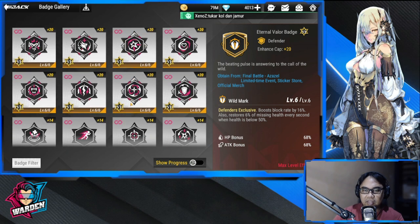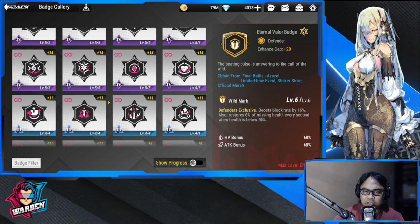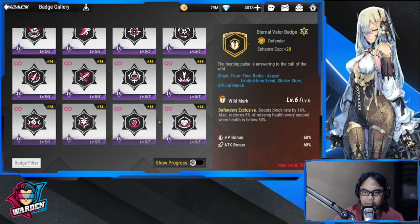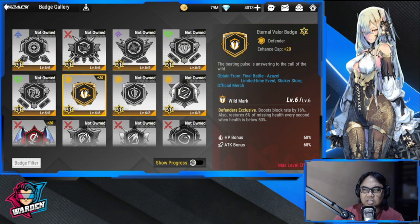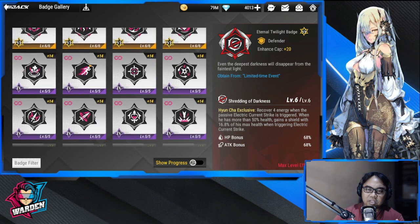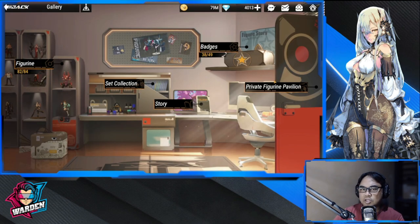Another badge option recovers energy when the passive electric current strike is triggered — good for generating her energy. All of these defender-based badges are viable, so you can mix and match. I'd recommend focusing on the three exclusive defender badges: Eternal Valor Badge, Eternal Bursting Badge, or the Eternal Twilight Badge. The purple badges don't seem compatible with her kit, so I'm not recommending those.